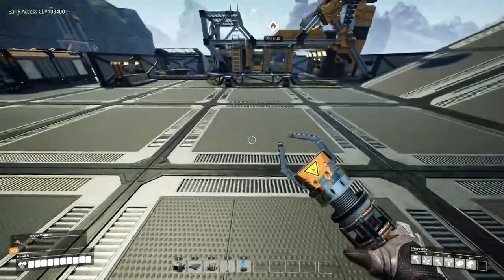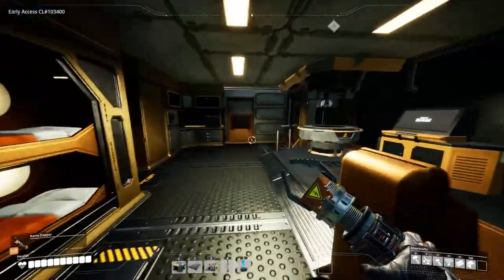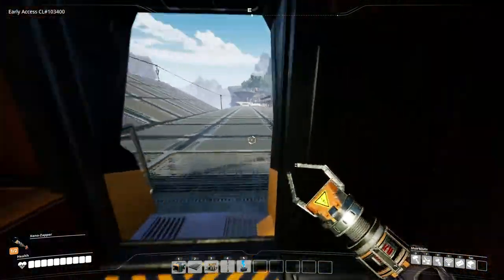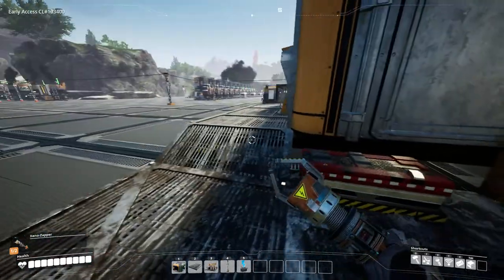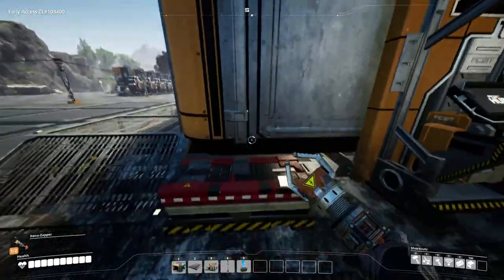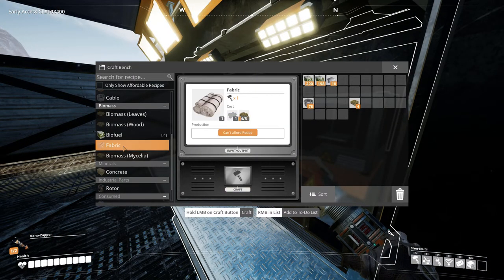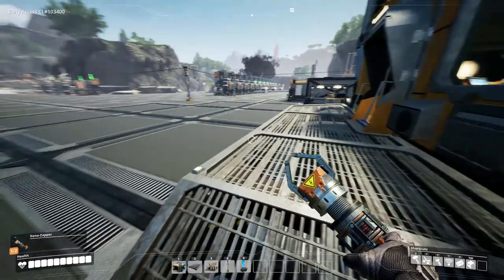So today we're gonna do some exploring because I'm kind of stuck in tiers. That basically means we need to go do a few things — we need to go get two more of these guys, we need to find this, and then we need to make this in order to progress. As far as I know there should be a big giant mushroom where we can get the mycelia, so that's what we're heading out for right now.